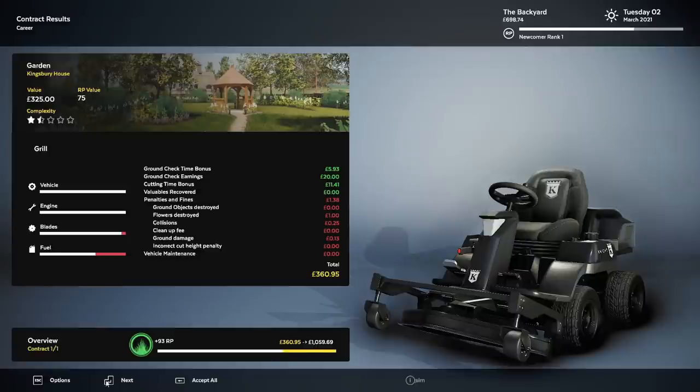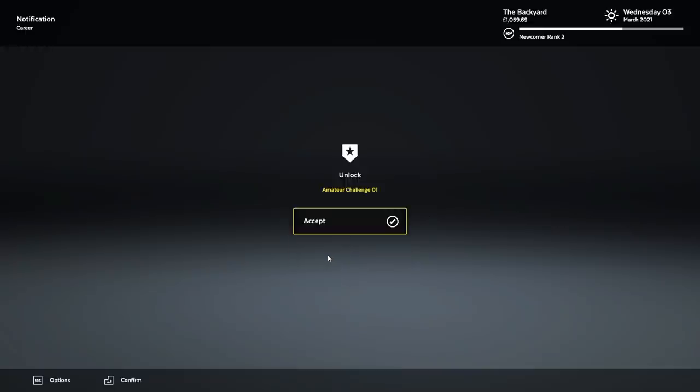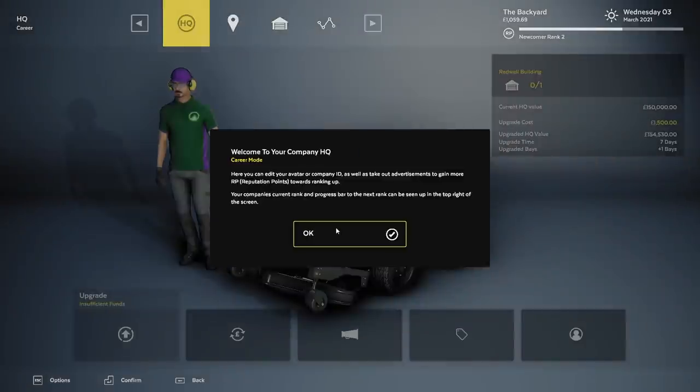So we're up to $1,000 total, right? Ranked up — first of many, positive word of mouth. We are now amateur challenge one. Welcome to your company HQ — here you can edit your avatar, company name, make advertisements, gain RP. Currently HQ only has one vehicle, but once you earn more money you can upgrade it and have a second vehicle bay.